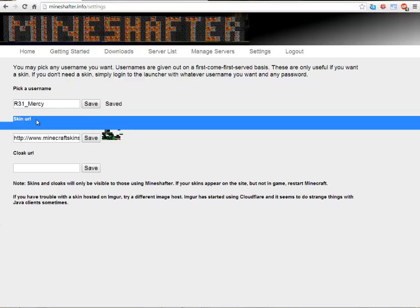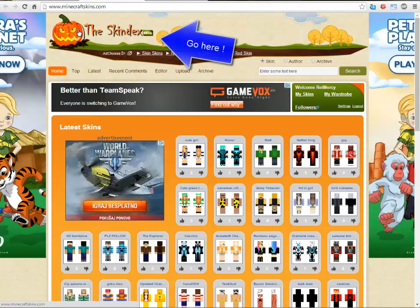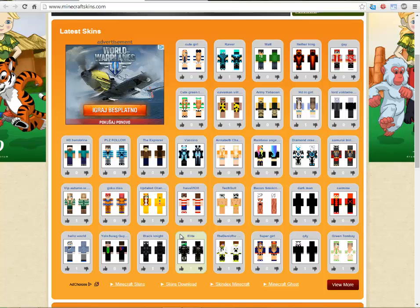Then you need the skin URL to change your skin. What you have to do is go to this website called the Skindex. I bet you know this website — it's very popular. Like in seconds there are new skins.